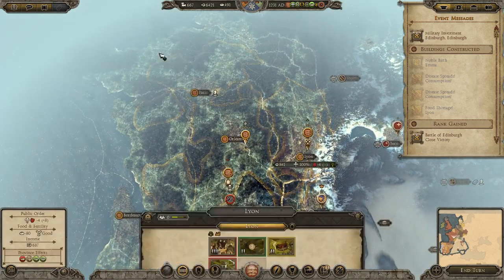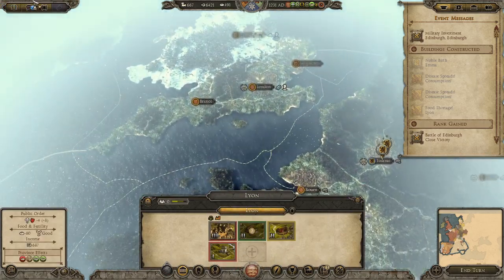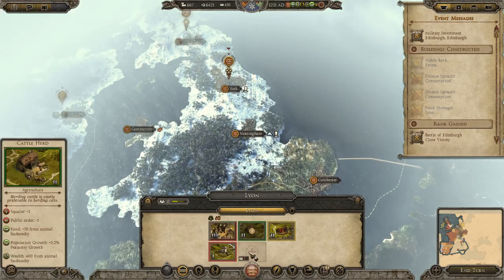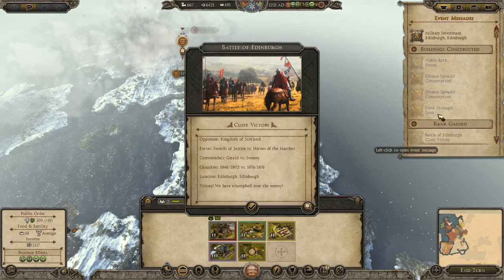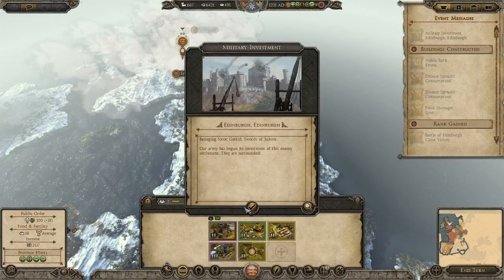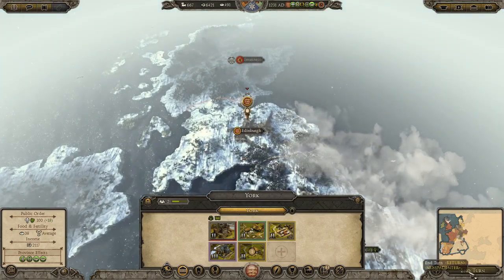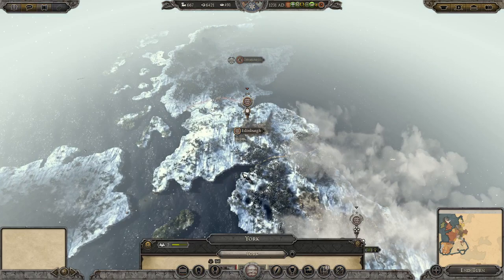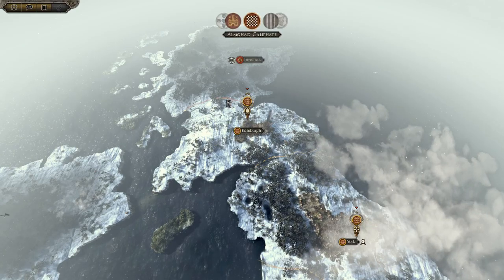We have a food shortage in Lyon which is being sorted out in two turns. We'll bring something in to sort that out, and we've got an army to garrison it, so public order should be fine. The battle of Edinburgh was a close victory and with that all done, I'm going to end the turn.